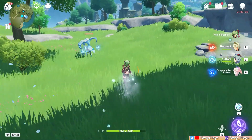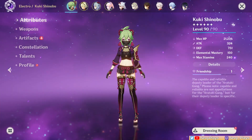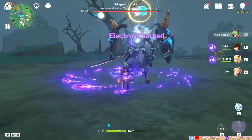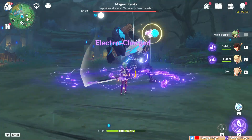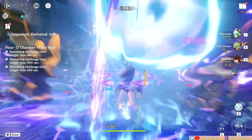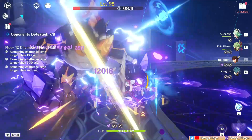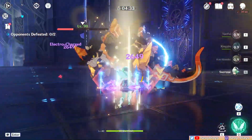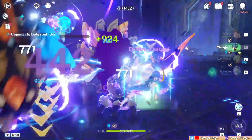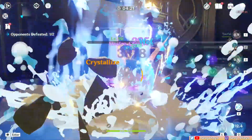Furthermore, when her HP is lower than 25%, she'll have an extra 150 EM, which benefits her heals and reaction damage. However, this also only procs every 60 seconds and lasts for 15 seconds, meaning in Spiral Abyss it's only up for about 1 rotation per chamber. So if you're in a fight that takes 3–4 rotations, her C6 EM buff effectively isn't much in the long run. Personally, it feels like an underwhelming constellation. What could've made it more enticing is if it were a permanent buff as long as you're below 25% HP, similar to her A1's healing bonus condition.